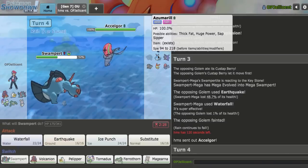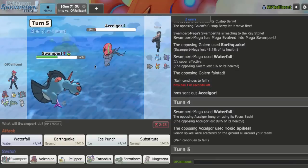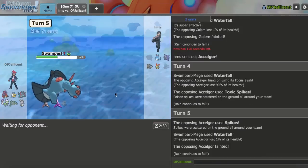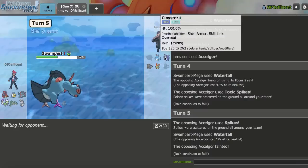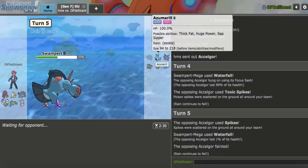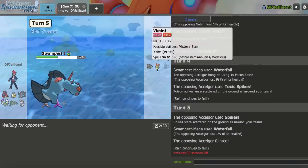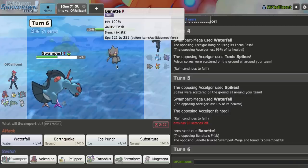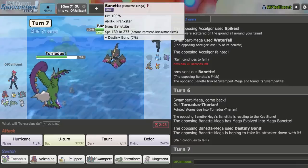Accelgor comes in - is it Final Gambit? I'm just going to attack it. I don't want it getting up Spikes for free. Yeah, there's a Toxic Spike. They have an Unburden boost now so they can attack, but they just use it to get up another hazard - so I'll need to Defog at some point. Cloyster could try to set up on me. I'm under the assumption that Ferrothorn with my PhysDef can take one hit, so I'm not going to Defog just yet, continuing to stay in with Swampert. The match gets scary - they have their hazards up, sacking two Pokemon, but I have to make sure I can beat these Pokemon.